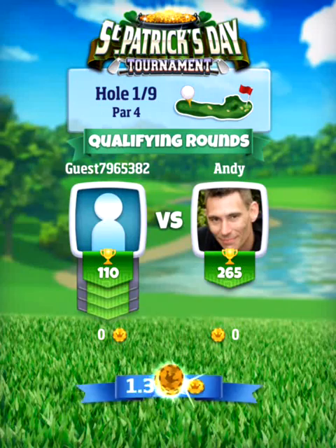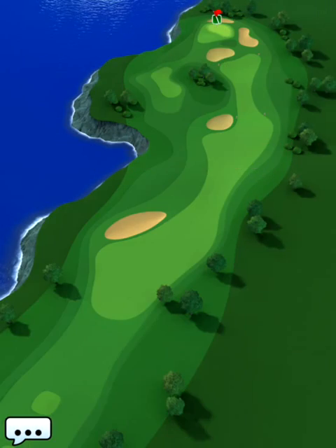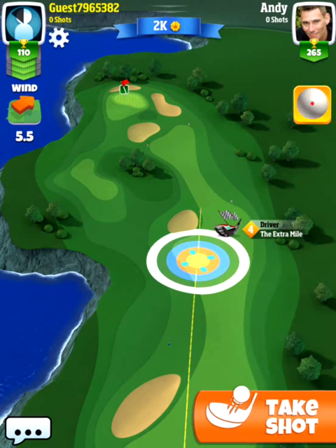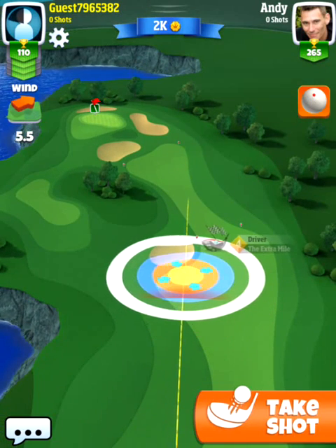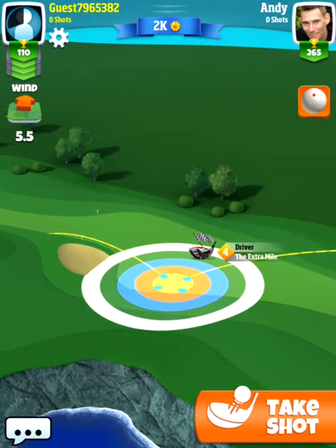Let's do it - playing the Rookie Division, hole number one, par four. From the first tee, even though we have an Extra Mile level four, we don't have any curl, but we should be able to get it over here. We do want to get over to the fairway and not put ourselves into the rough, especially not on the right side.